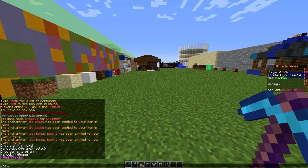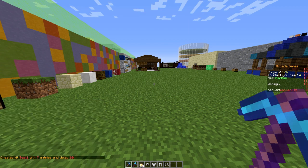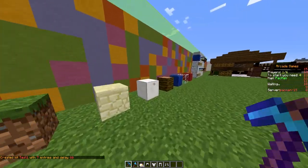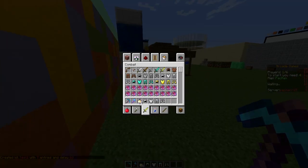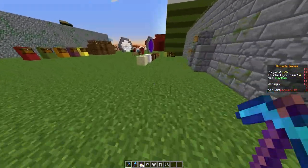The first command is `/createkit` followed by a name, such as 'test one', and then a delay in seconds — so 60 seconds, that's a minute. You'd probably want to set it to more than that in-game, otherwise players would be very overpowered.